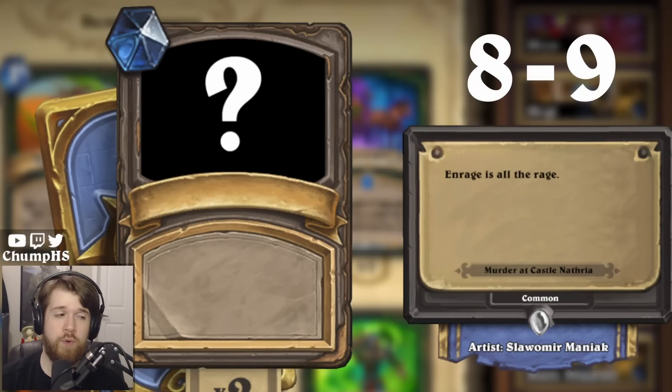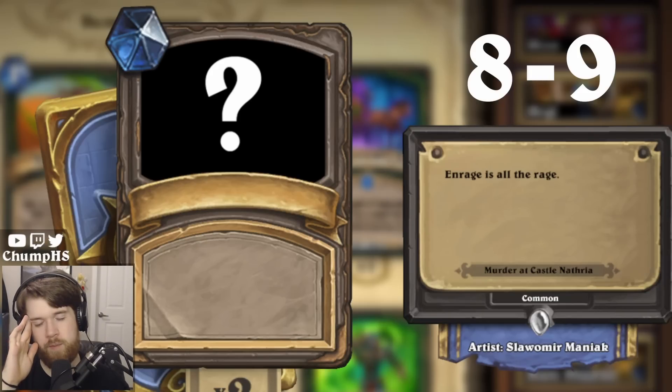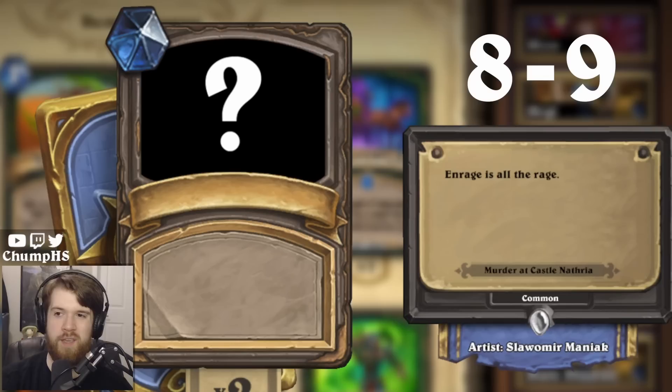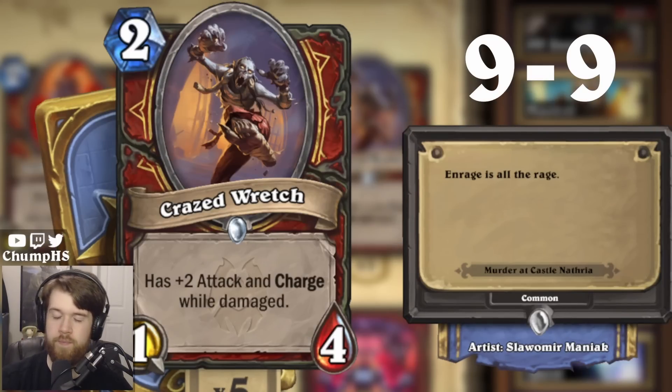'Enrage is All the Rage.' This should be a Warrior card. If you started playing Hearthstone recently you might not know this, but the effect that says 'when damaged, do something' used to be called Enrage — a very Warrior keyword. Would this be Anima Extractor? I don't think so. What is the little charge minion called? Enrage is All the Rage — it's Crazed Wretch. Crazed Wretch makes a lot of sense. Probably not Sanguine Depths. I think it's just Crazed Wretch. Nice.